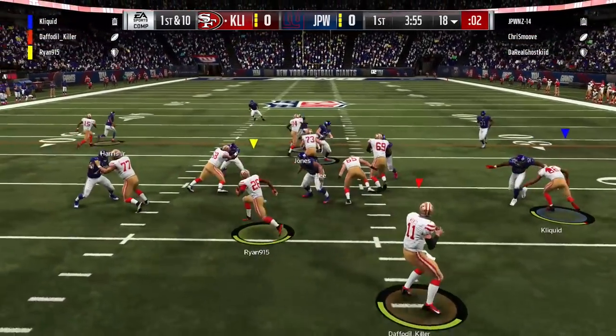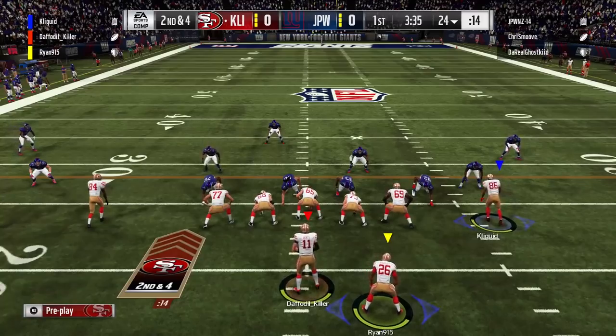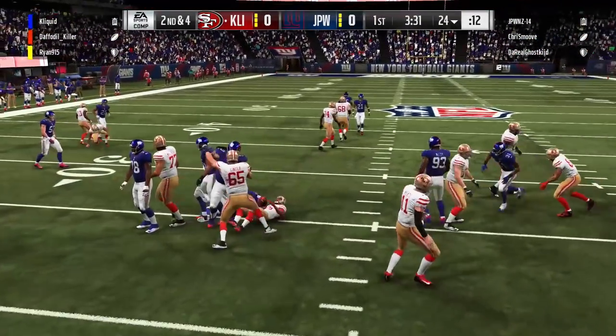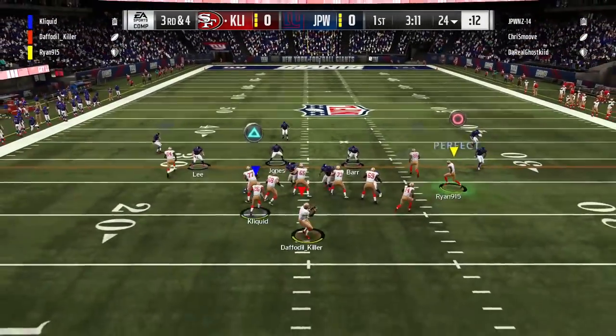Today guys, we are playing with Ryan915 and DaffodilKiller at quarterback. I'm playing coach as usual. I know, I'm a bum — whatever. It's just because I don't want to build a team, okay, and I donate cards too, so give me a break. But we're trying to get things going on offense here, trying to run the ball right off the bat with Saquon Barkley. That's a good card, obviously.